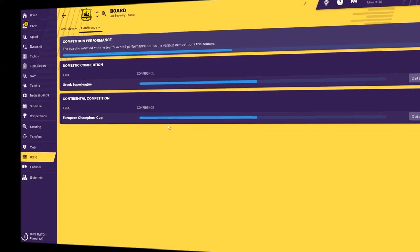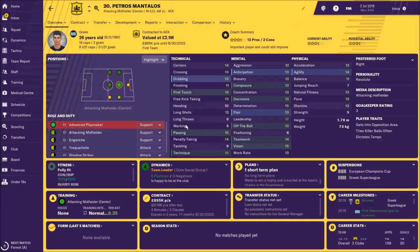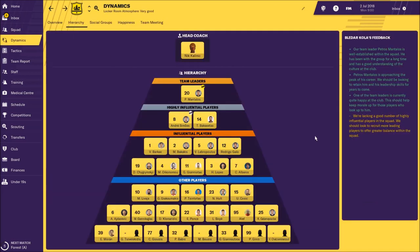Now we're going to check team dynamics. We can see that there is only one team leader and that's Petros Mantalos — really good player, really fantastic advanced playmaker, and in my opinion he's a key player in AEK. But we have one problem: we don't have many players with high influence, and this is what we should change in the future.